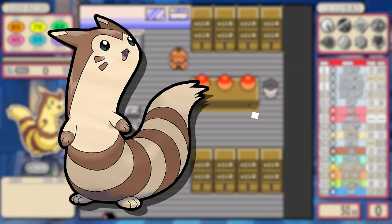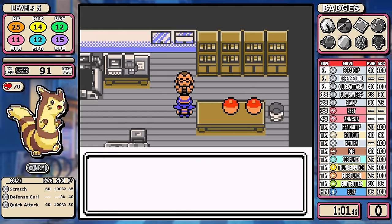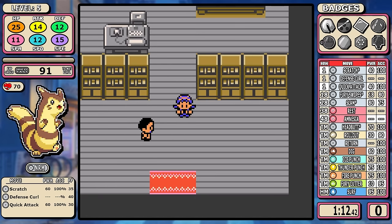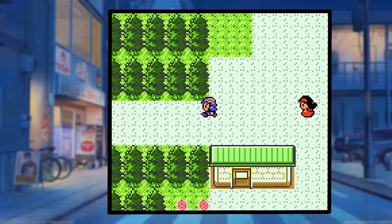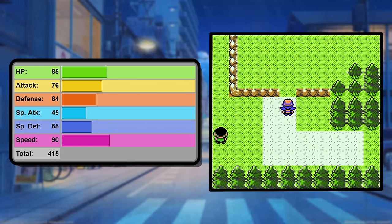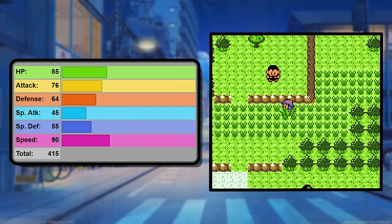Furret is an intriguing Pokemon in a Crystal Solo Challenge. Route 1 rodents are historically pretty good — they have a lot of options. The best comparison I can give with runs I've already done would be Kangaskhan, except when you look deeper into Furret, you'll notice it has lower HP, lower attack, lower defense, lower special defense, and a similarly low base 45 special attack.